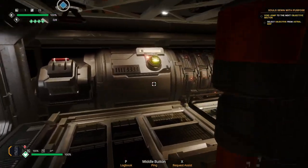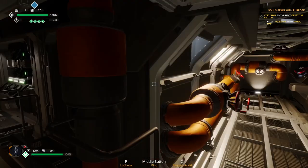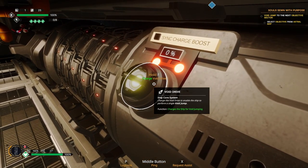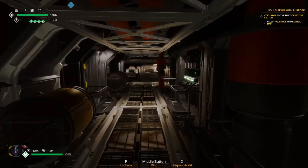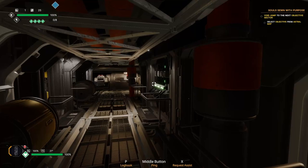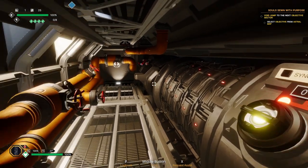On both sides of the engineering bay you have your void charge — there are two. You can do this with one of your co-op players. What you want to do is a quick countdown: hold this button here, say three, two, one, turn it, and then you'll charge the void charge. It starts at 75% if you do it almost at the same time, so it's a big buff to the charging duration. If you don't, you'll have to start from zero.